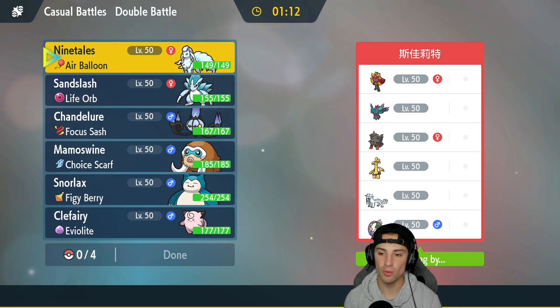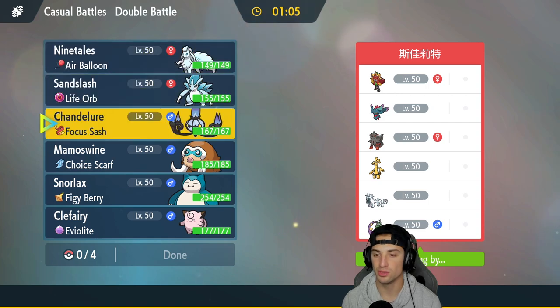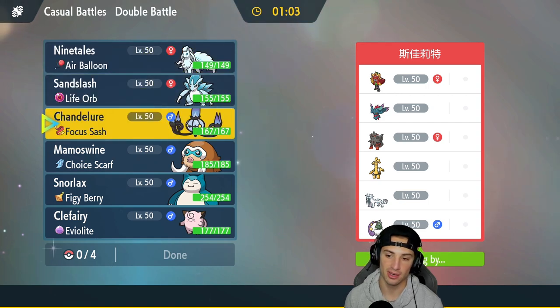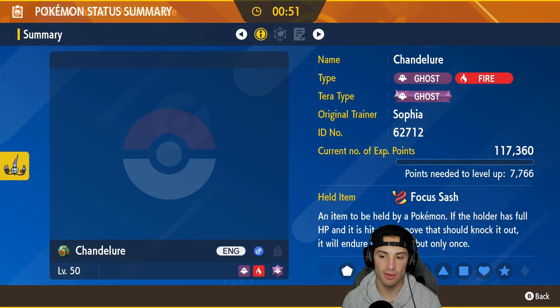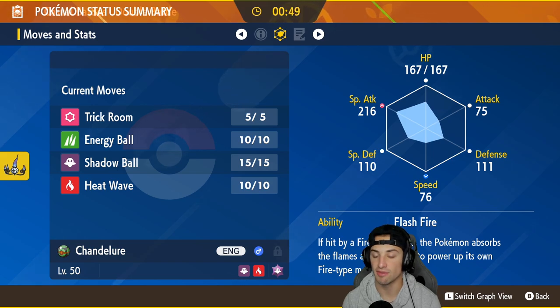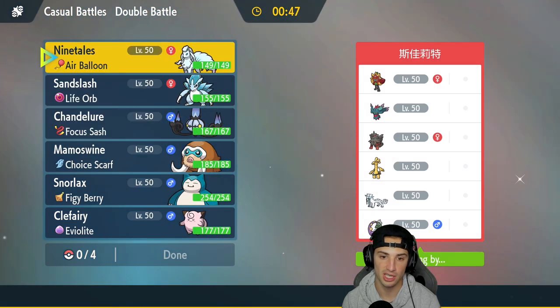We're going up against a Fire Ogre Pawn team with Flutter Mane, Arcanine, Gouging Fire, Iron Hands, and Tornadus. I definitely want to use Chandelure here — super effective Shadow Ball onto Flutter Mane, Heat Wave onto Gouging Fire, Heat Wave onto Iron Hands. It's looking really nice. Do I want to lead Chandelure or bring it in from the back? We do have Flash Fire, which actually works out well against Ogre Pawn.